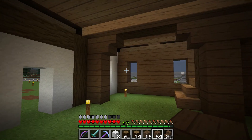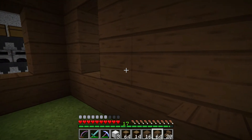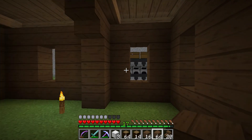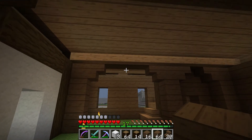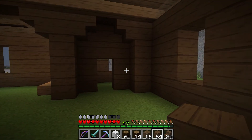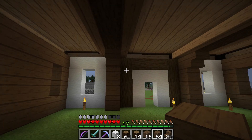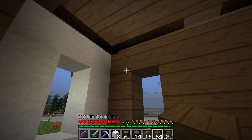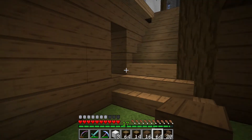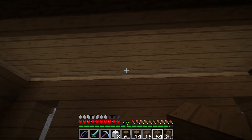Hey guys, welcome back to another episode on the Asylum server. I'm inside a house, in my base. There's my little smelting setup right there, and I have to go reload that. I started building the village houses and really wanted to take my time with the interior and give it some thought. When are they going to fix these stupid lighting issues with these blocks? Over here it doesn't do that, a little bit over there.